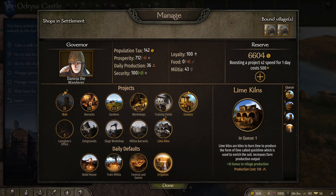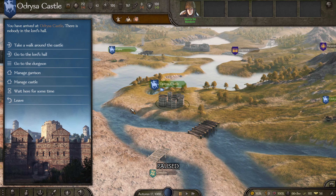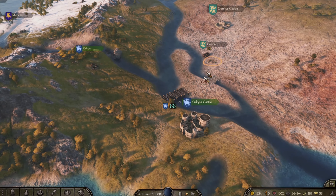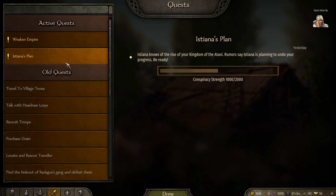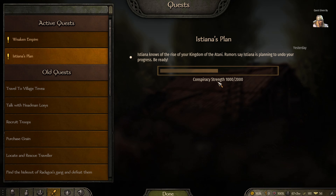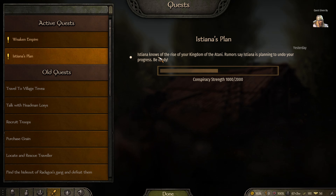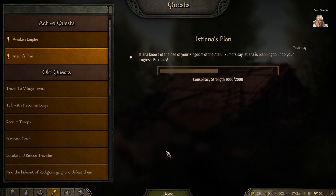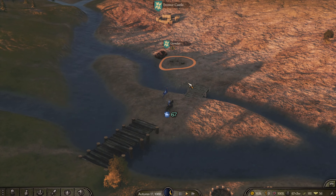In castle management, the lime kiln gives plus 10 to village production, so that's good. While the castle is working I think we should go build up the army even more. A notification popped up: Istiana — the lady we first talked to for the banner quest — knows of the rise of your Kingdom of the Atani. Rumors say Istiana is planning to undo your progress, so be ready.